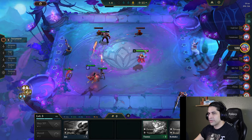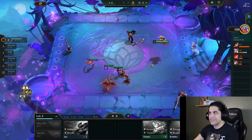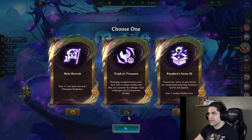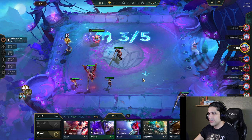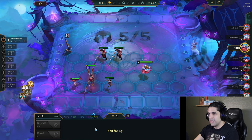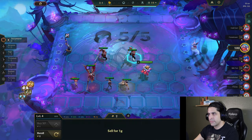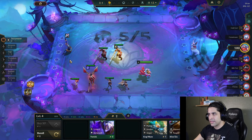Tank items — we kind of need those since we have only a one-star Garen as our front line. We might need something necessary. We got 'gain one random three-cost' — that would be kind of sick — but no, it's Pandora's items, champ dupe, mythic crown. That's trash. This is what we're going to have to do. We might need Sivir.